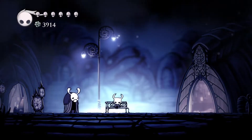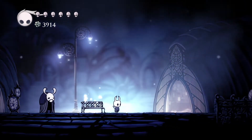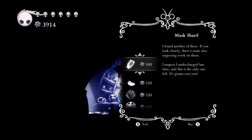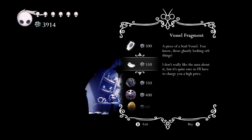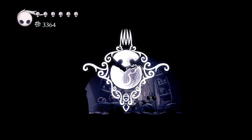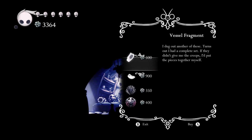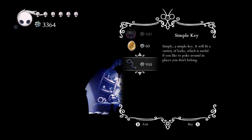Hey everybody, CharlieNr2 here, welcome back to Hollow Knight. We last left off getting some money, sharpened our nail, and made it back to Dirtmouth. We're going to spend our money — we definitely want the vessel fragment, that should give us a complete vessel. That's creepy looking — it gives us a spare vessel completely. We can just keep buying them. We need this key.